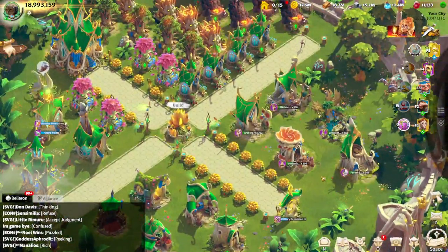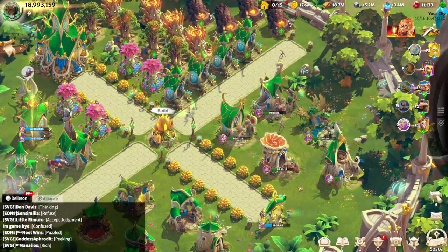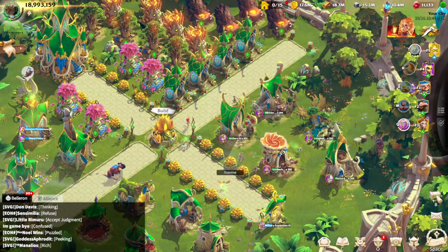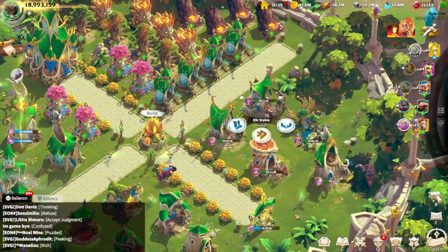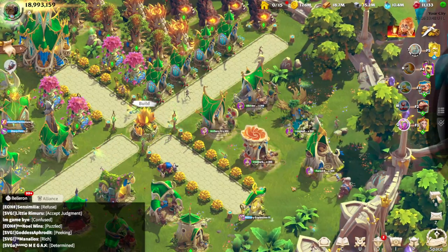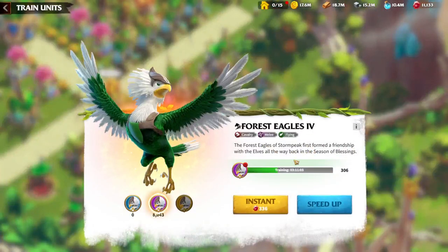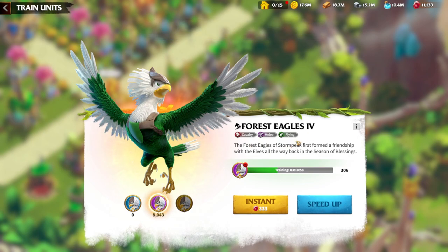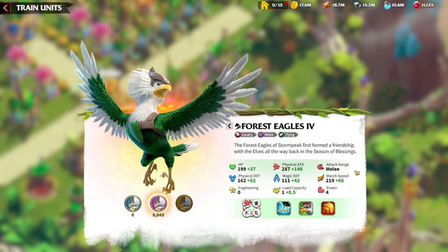Hello people, this is George with yet another Call of Dragons video. Today I want to speak more regarding Legion types. As you already know, we already spoke regarding Archers, Infantry, Mages and Cavalries. And today I want to speak about one of the most strange and most fun Legion types in the game, in my opinion — about Forest Eagles, which are a Flying Melee Cavalry unit.